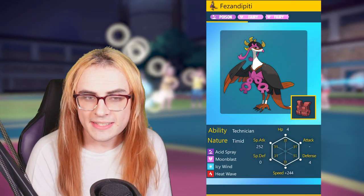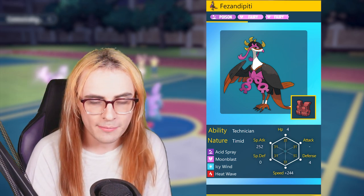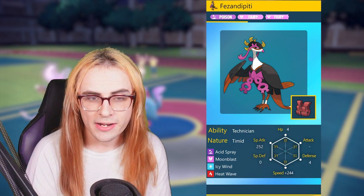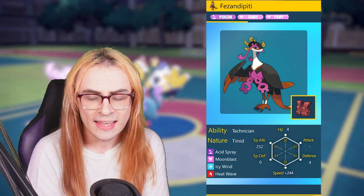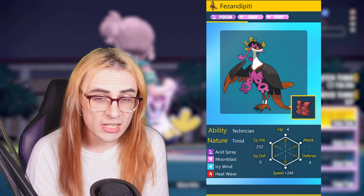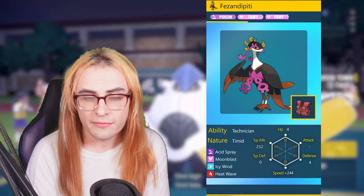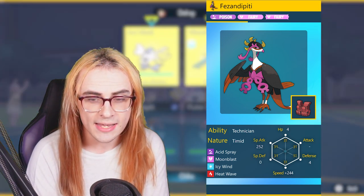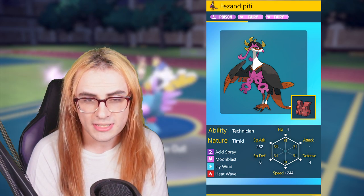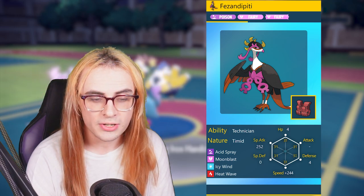Starting off we have Pheasantipity, the new Poison and Fairy type Pokemon in Scarlet and Violet. With the ability Technician we can take advantage of weaker moves like Acid Spray and Icy Wind to deal even more damage than they normally would. With Tera Fairy Moonblast we have a really strong single target attack, and Heat Wave gives us a strong spread option to take on Steel types.